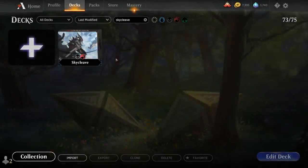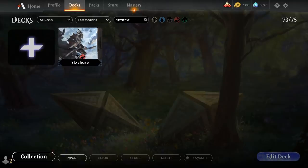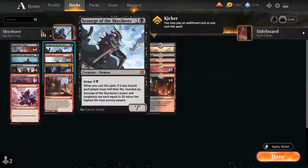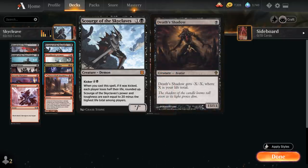Hello and welcome to another Magic Arena gameplay video. Today we're taking a look at another historic deck. This one is nicknamed Skycleave — a Black-Red Scourge of the Skyclave's deck featuring the new 2-mana Mythic Rare Demon from Zendikar Rising. It also has Kicker for 4 on the Black, and if we cast it with Kicker, each player loses half of their life total rounded up, although we won't be kicking it very often. Scourge of the Skyclave's power and toughness are each equal to 20 minus the highest life total among players, so it has the potential of being an incredibly large creature for just 2 mana, reminiscent of Death's Shadow in Modern.